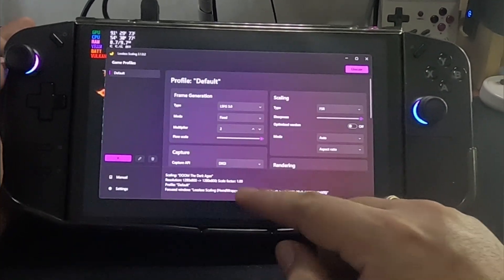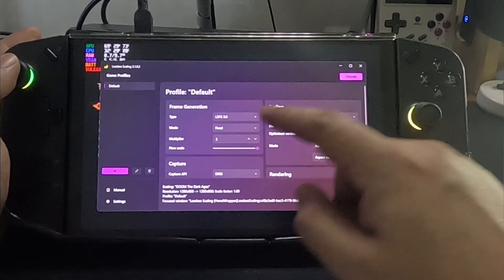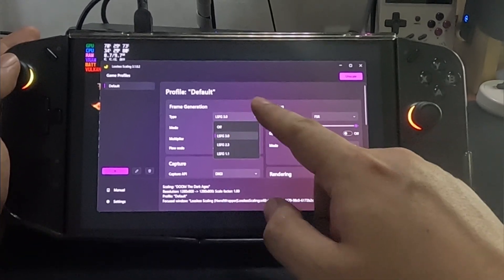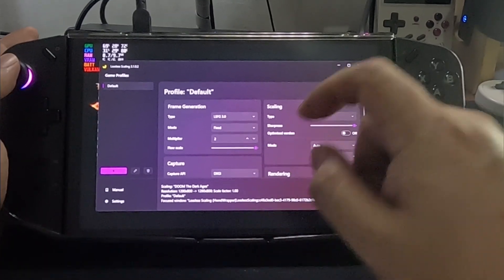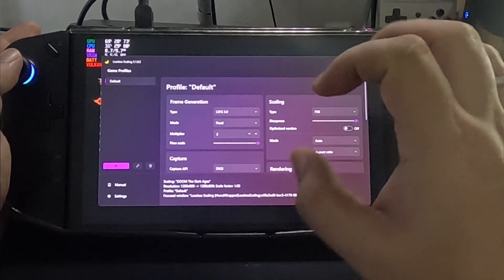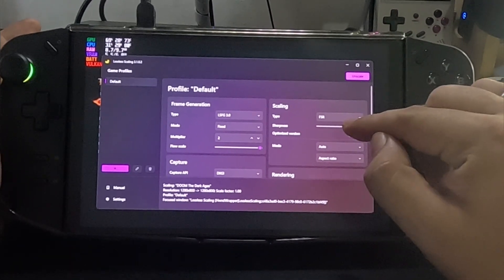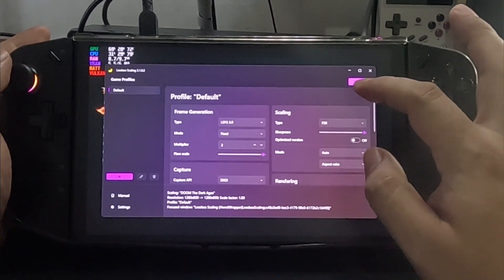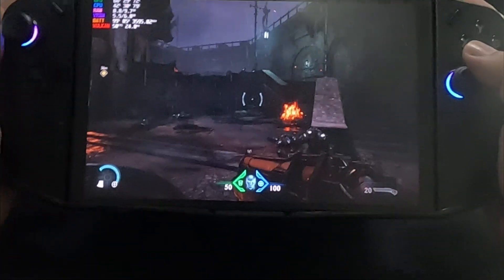Ito yung lossless scaling natin. Naka LSFG tayo ng 3.0 — ito yung latest nya. Ang multiplier natin is x2 lang, kasi kapag nag-3 na tayo may mapapansin na kayong input lag. Tapos scaling is FSR, then sharpness is full. Pakita ko sa inyo pag naka-off sya — medyo lagi sya ng konti.